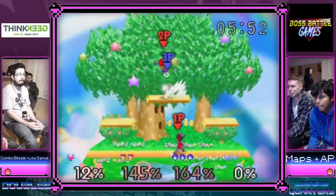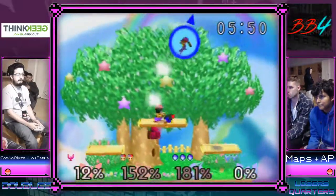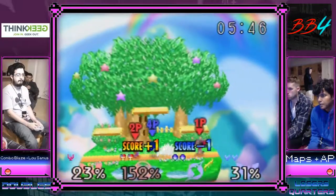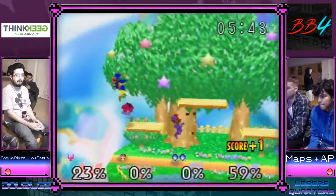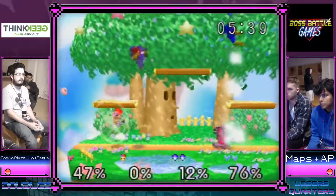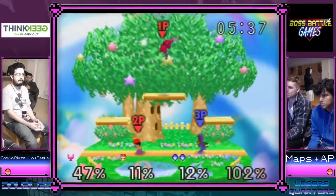The soft neutral air will kill at 212%. So the up smash — you don't see that very often. We'll see what they can do on maps with that 2v1. Combo has no jump — okay, maps gets back. AP just disengaged from the Ness right there trying to save maps.